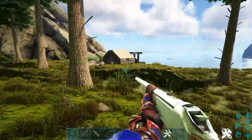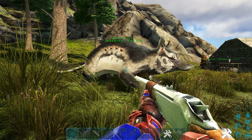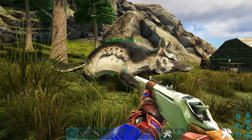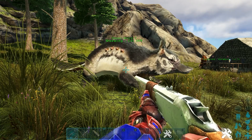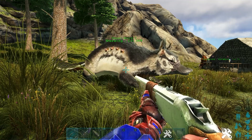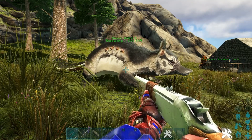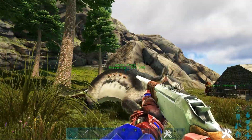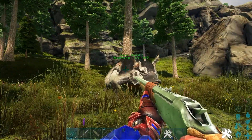Each egg has a certain drop percentage — even though you might have your server settings adjusted, this gives you a rough idea. Extra small eggs have the highest chance at 35%, then 25% for small eggs, 17.5% for medium eggs, 12.5% for large eggs, 7.5% for extra large eggs, and 2.5% for the special eggs. This creature is essentially an egg-making machine, and if you really want to make a lot of kibble and try to get perfect tames, I would recommend getting one of these guys.